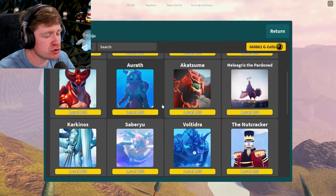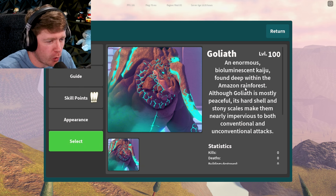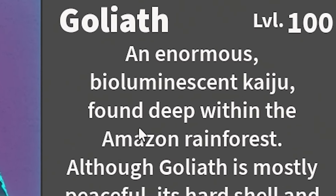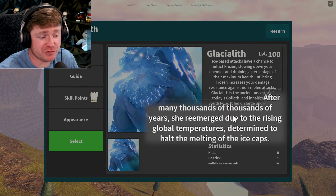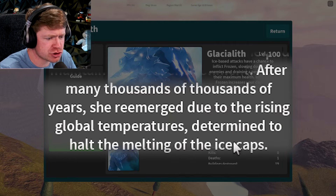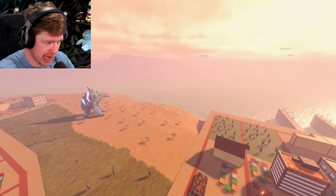The most recent one we used was Goliath, and I actually had a ton of fun with it — we were destroying everything. If we read a little bit about both of them, you can see the differences. It says an enormous bioluminescent Kaiju found deep within the Amazon rainforest. And then Glaciolith says after many thousands of years, she reemerged due to the rising global temperatures, determined to halt the melting of the ice caps. Obviously they differ, coming from two different places, but how do they differ in the game?